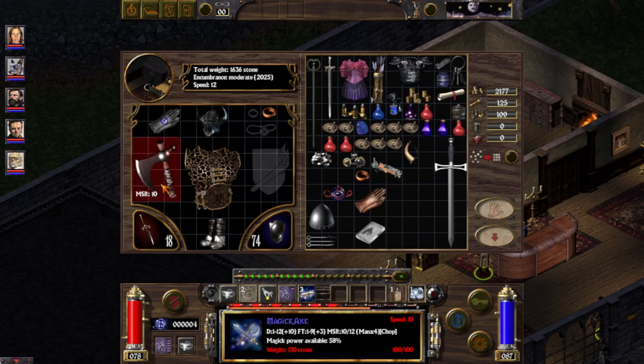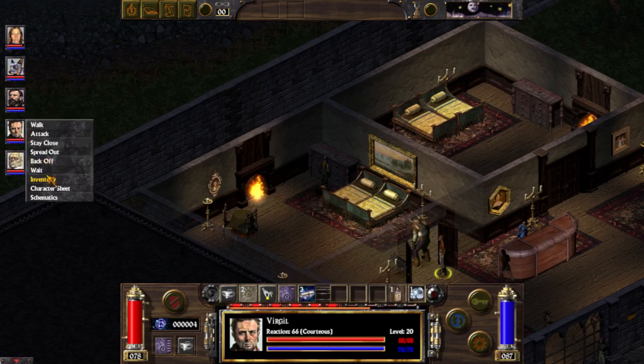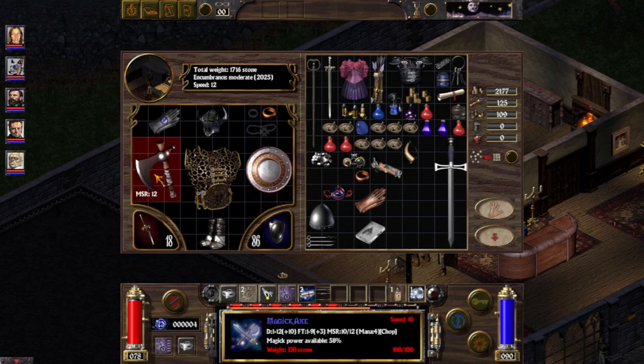As you see, the MSR of this item is 10 and it stayed 10. You might be asking what the other number is — I don't have a shield, but if I did, I would tell you that the other number is for when you have a shield. Look, it changed to 12. This is why MSR shows 10 to 12.